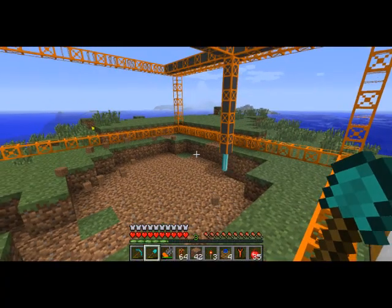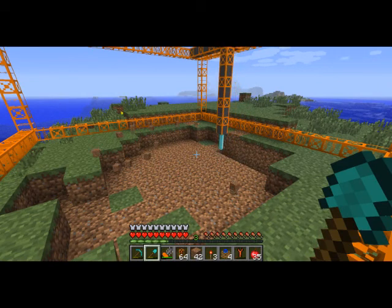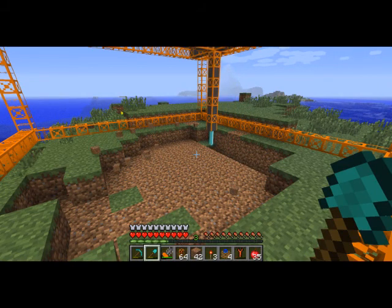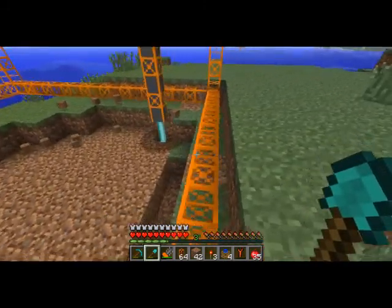Has anybody noticed this with the Buildcraft quarries? I'm powering this one with electricity from redstone engines, but it skips over any dirt block that has grass on it.